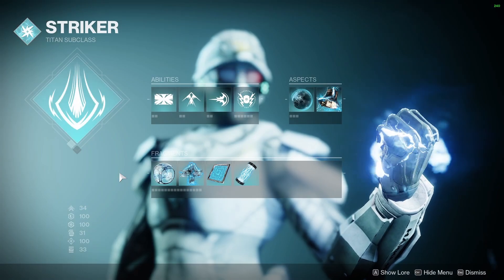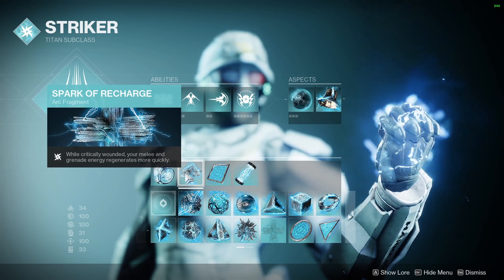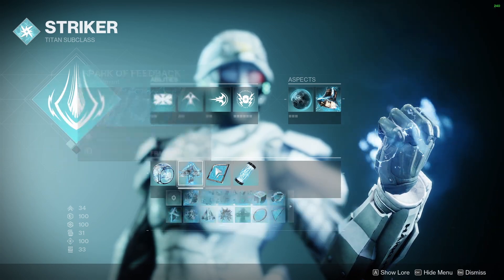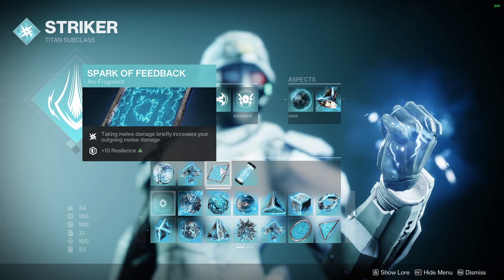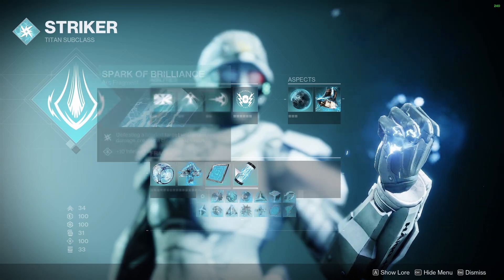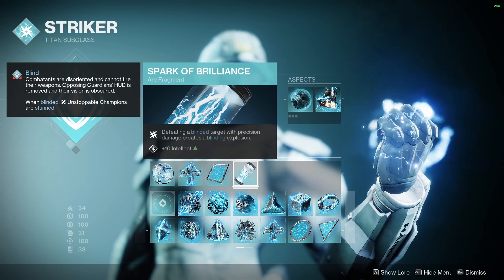Now I'll go over my subclass real quick. For my fragments, I run Spark of Volt so I can get triple 100s. Then Spark of Recharge — this is really good. At the end of a round you can run and sit in someone's barricade that keeps you to a one-shot, and it just helps charge your abilities faster. I have Feedback because if someone punches you and you have Knockout proc'd, you can one-shot melee them — I'm pretty sure I did that in one of my other videos. Then Spark of Brilliance, which is really good when you're aping in and use your melee: it completely blinds the other guy and it's just a free kill.